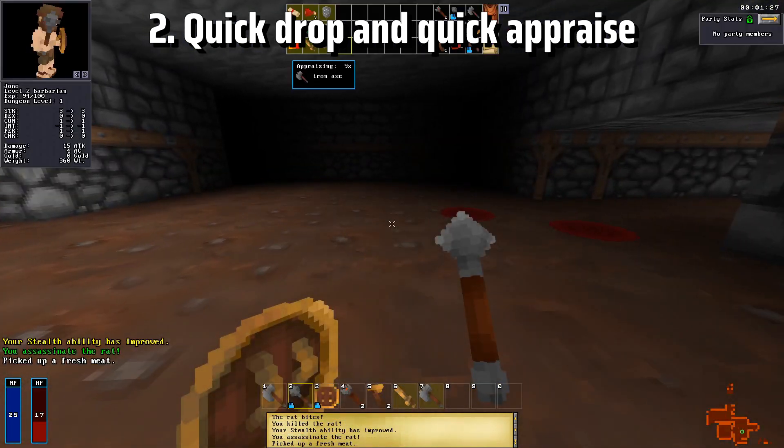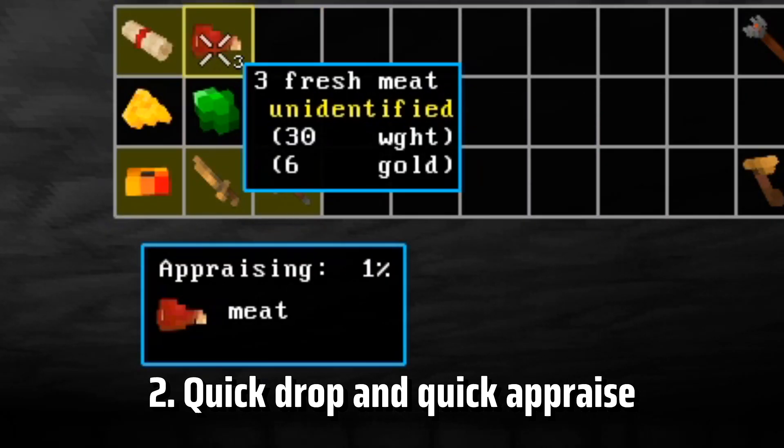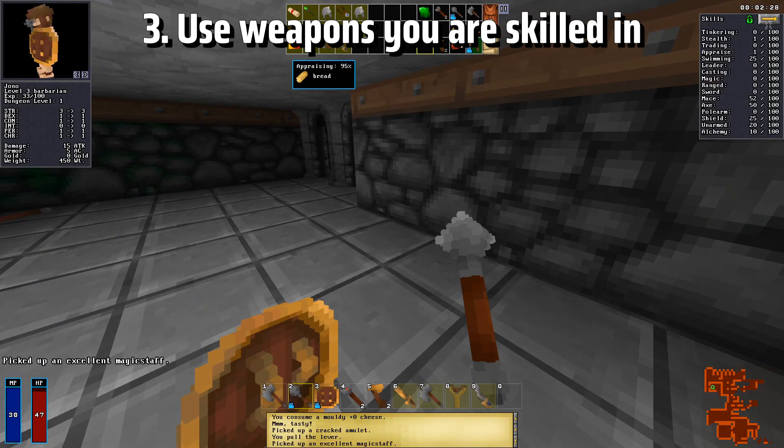When opening your inventory, you can shift left click an item to quickly drop it, or shift right click to quickly appraise it.